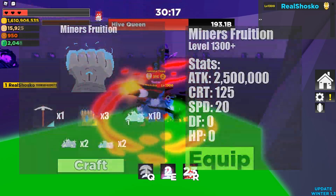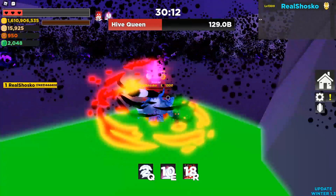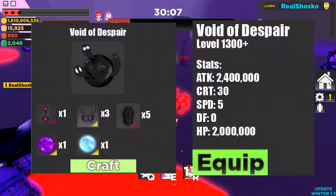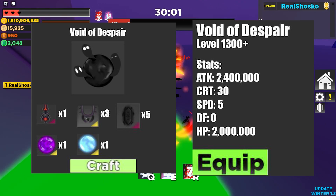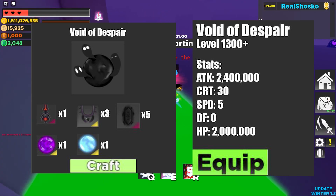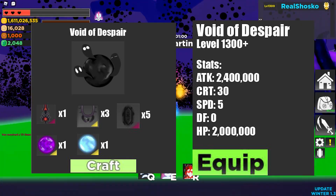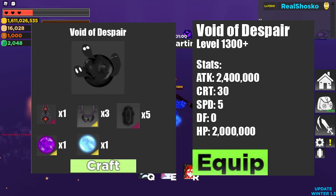The next item is going to be a necklace and this is supposed to be the ultimate endgame necklace. This is the Void of Despair. It requires one Sword of Destruction, three Lockets of Darkness, five shadow runes, one released energy of space, and one binded energy of time. This necklace is beyond broken and as you can see is incredibly difficult to craft, but that's kind of the point. It gives you 2,400,000 attack, 30 crit, 5 speed, no defense, and 2,000,000 HP.